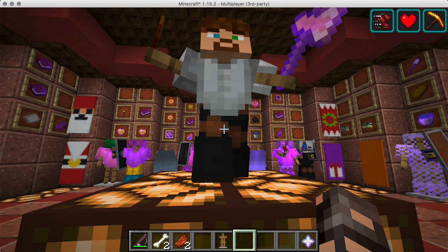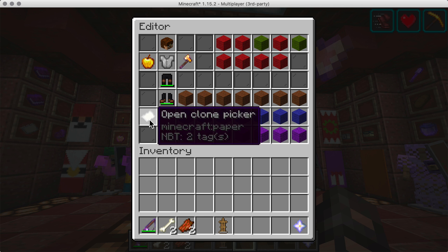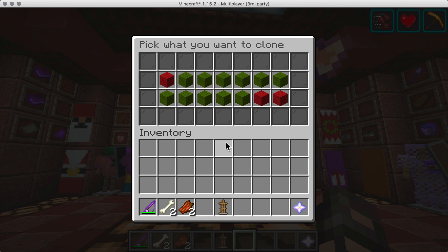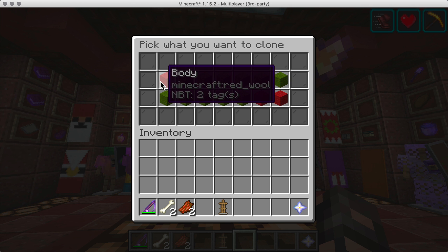Sneak and right-click on an existing armor stand, then go to the little piece of paper, which will open the clone picker. From there you can toggle what kind of things you actually want to copy — it's pretty extensive.